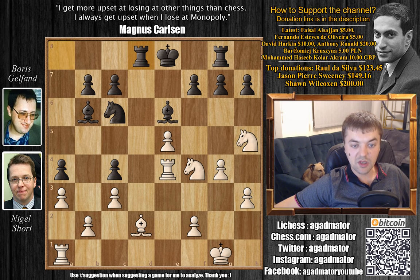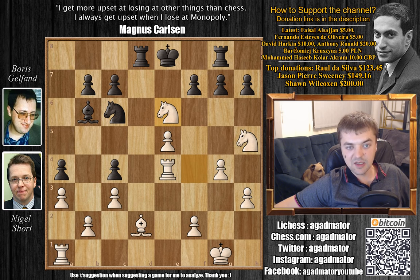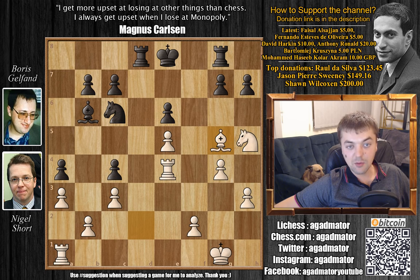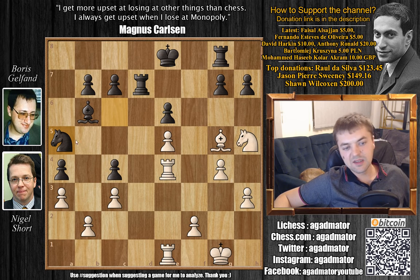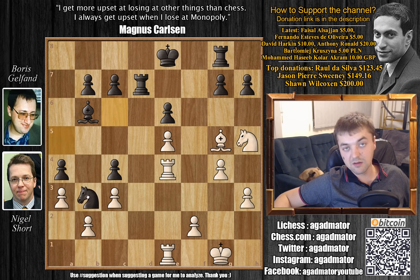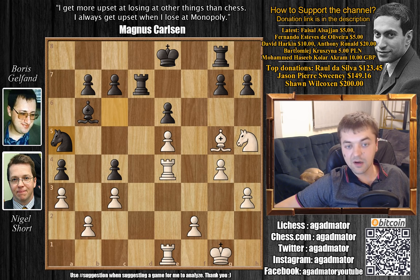We have Rd8, attacking the Bishop on d2, and Knight captures on e6 before that. F captures on e6, and now Bishop to g5 with a tempo on the Rd8. Rd7, R8 to e1, doubling up on the e-file. Knight to a5 — this Knight is threatening to jump to b3, which will be a pretty nice square. But because the Knight is kind of out of the game, Short gets an interesting idea.